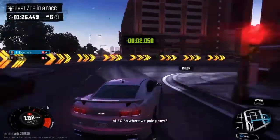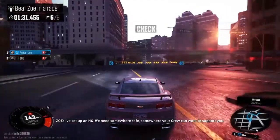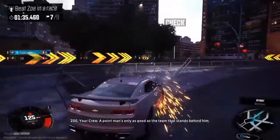So where are we going now? I've set up an HQ. We need somewhere safe, somewhere your crew can work to support you. My crew? Your crew. An agent is only as good as the team that stands behind him.